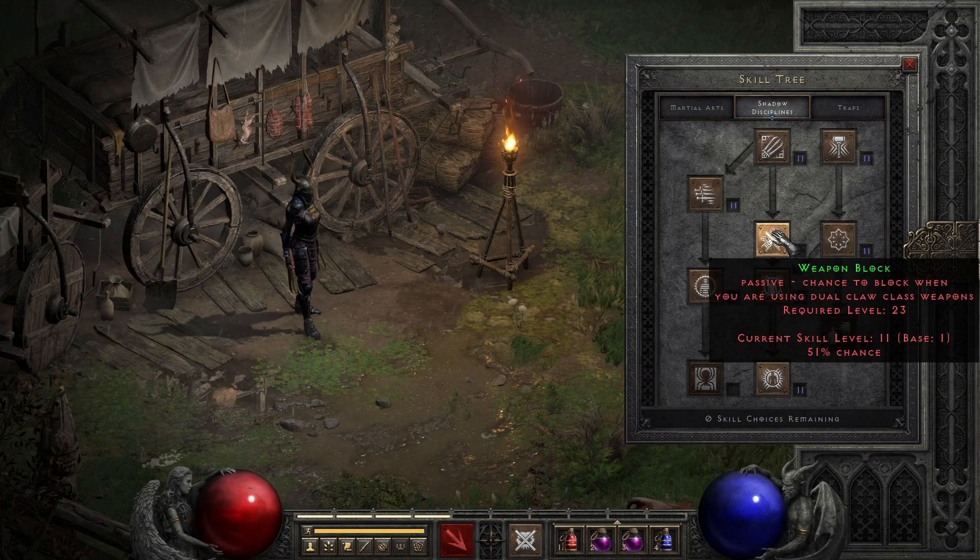Even though it will never get the same percent as a shield — due to only getting percent blocked from the skill itself — it will block a lot more attacks total. Pretty much the only things it won't try to block at least part of are radial, retaliatory, or spawn-on-target damage effects like Psychic Hammer. It also is a bit finicky with charge attacks and Smite, but most of those are fringe cases you won't really run into unless you're into PvP.